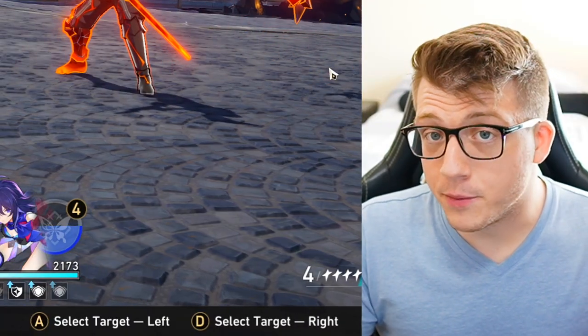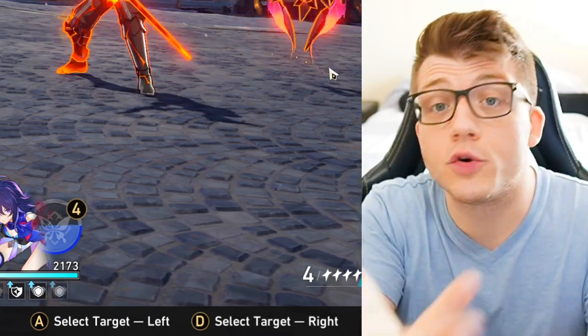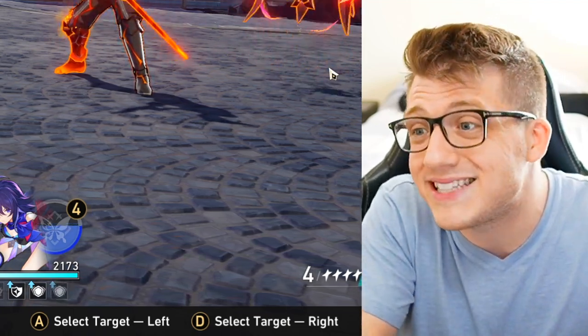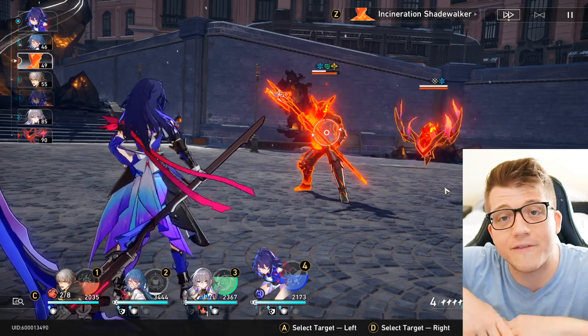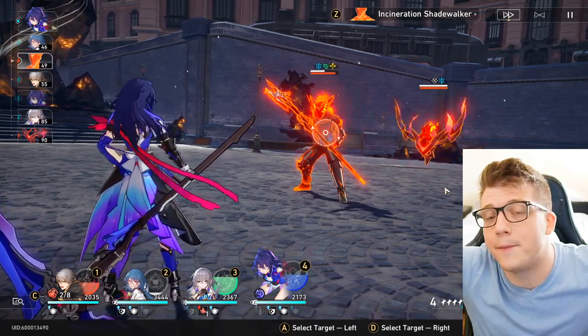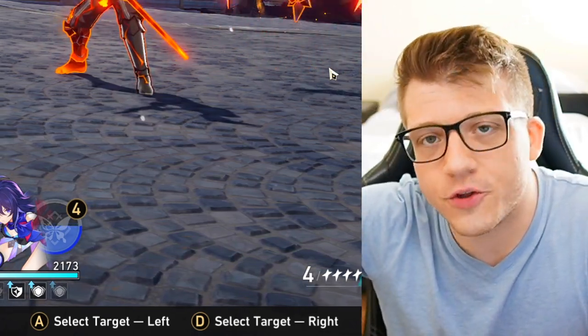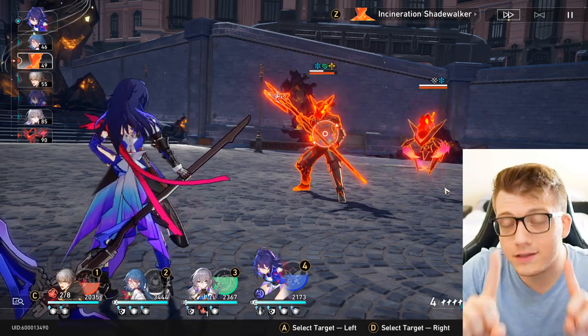That's pretty much all you need to know for the basics of battle. It sounds simple, but you're going to go up against enemies that are five or ten levels higher than you, with different resistances, extra turns, follow-up attacks, and they'll spawn other enemies. It gets crazy. So it's important to have a well-balanced team.